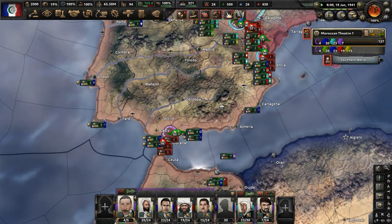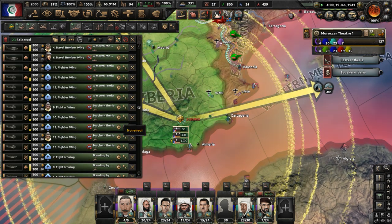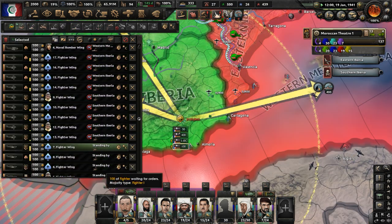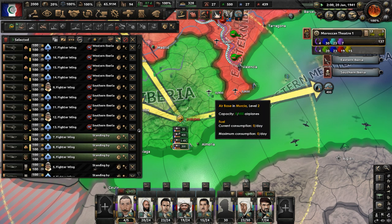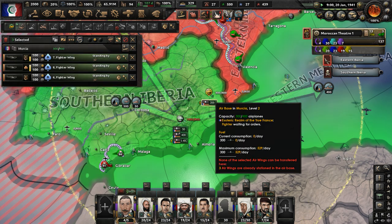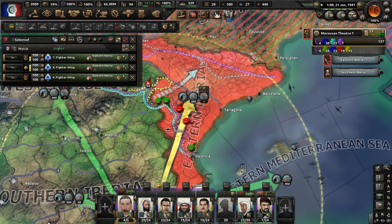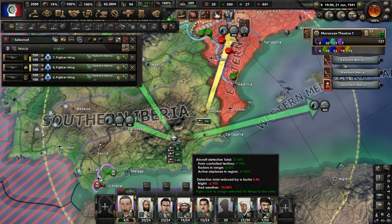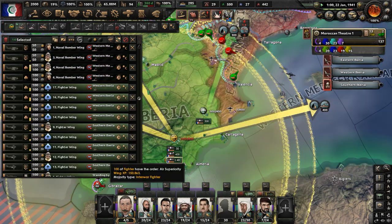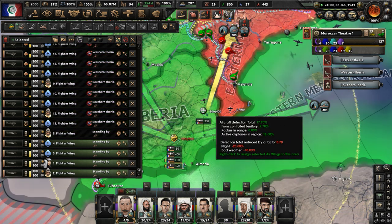Let's unpause here and move our air force around because they're all stuck in one giant air base. We have some fighters here — move them out of their base. Move these fighters to another base and send them up here. They'll do some air superiority missions in eastern Iberia. Sending a few more fighters out of that base. It's too crowded here, with a bunch of planes just standing by doing nothing.